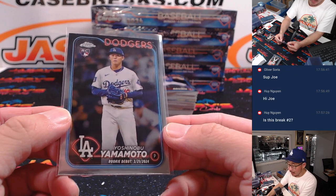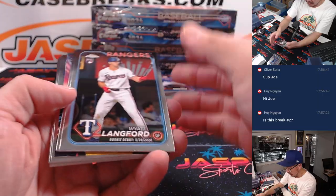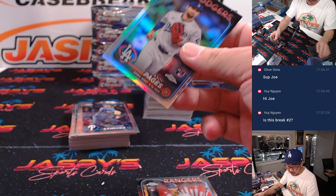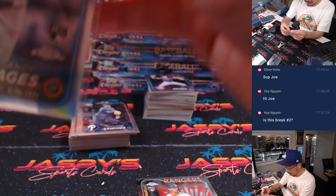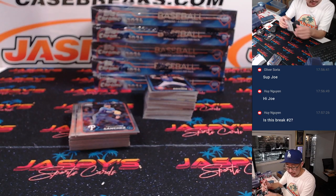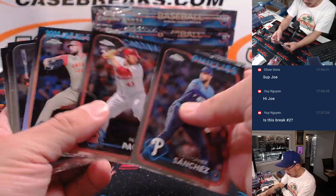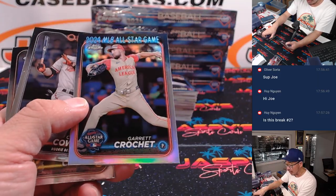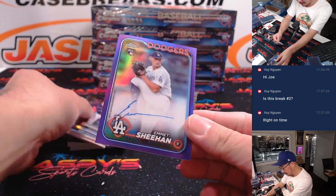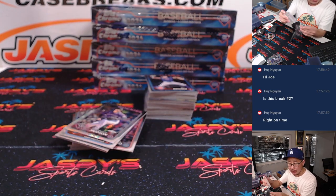Nguyen gets that one. Yamamoto goes to David and the Dodgers. There's Andy Pajas Refractor — world champion — for the Dodgers. Rangers is for Nguyen, just in time for box one. Garrett Crochet most likely going to be traded. And Emmett Sheehan, 66 out of 250, injuries jamming him up, but nice one for David and the Dodgers.